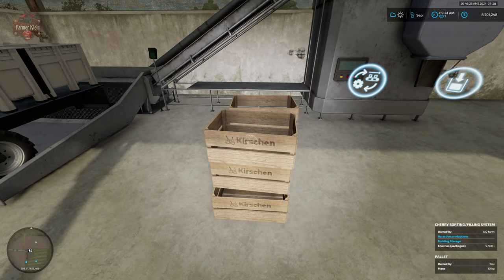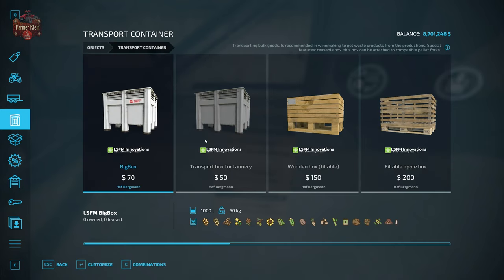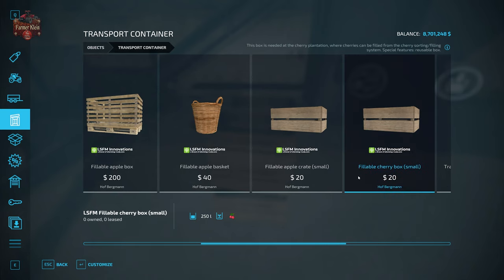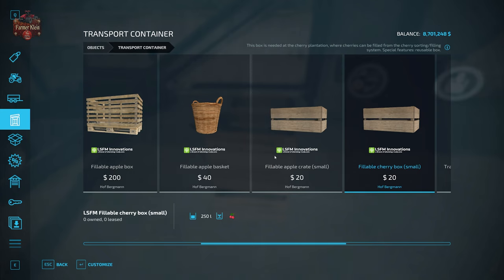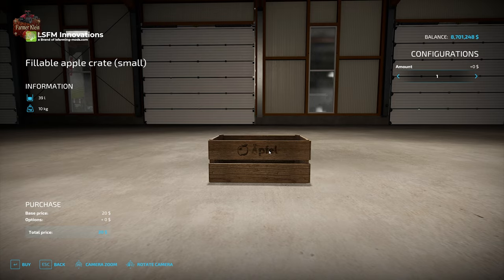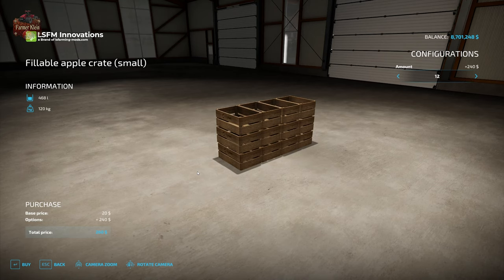To purchase the crates we go back to the shop, then objects, then transport container. We could put cherries in a big box or a wooden fillable box, but those are not going to work for jam production. For that we need to get a fillable cherry small box — we know we have the right box because it says cherry in German and has the cherry icon. There's another fillable box for apples, denoted for apples alone. Like our sugar, we can buy up to 12 at a time at $20 a piece.